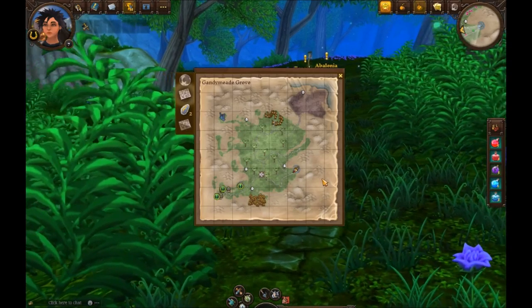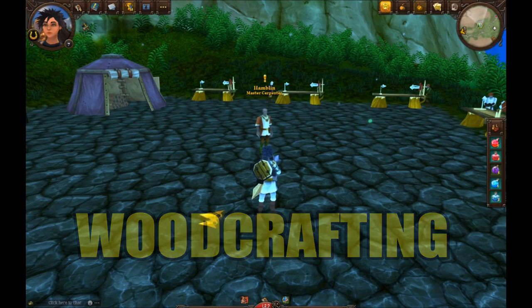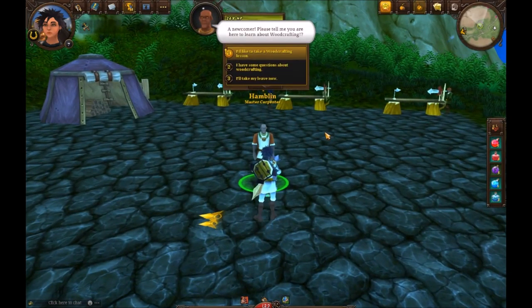Once you enter Gandymead Grove, hit M for map or click the top right corner. You'll see that three of the people we need to talk to are in one corner. The first person we come up to is the carpenter, which is wood crafting. It's pretty good for all classes. You make fine beams out of gathered wood and can use that to make shields, bows, staffs, and maces. They also make a salve that increases the accuracy and critical strike of your weapons.